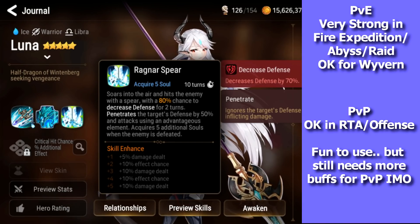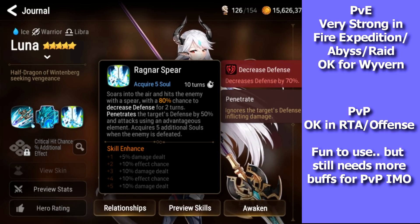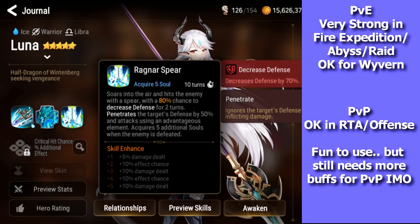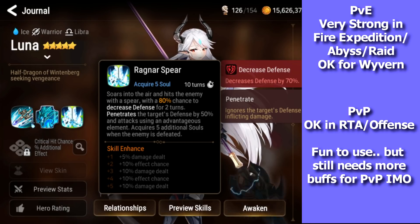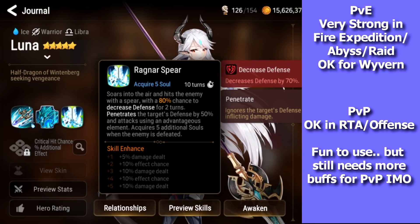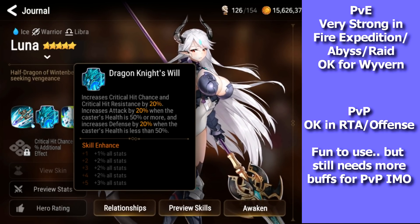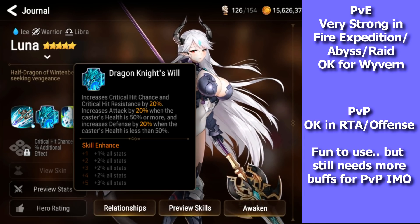Her S3 is a single target nuke — fully molaed it has a 100% chance to defense break and penetrates defense, and always attacks using advantageous element giving 15% crit chance with no miss chance against earth units. When you kill someone you get extra souls, and with the exclusive equipment, after you S3 and kill someone you get another turn. Her S2 got changed in the recent buff — it now gives crit chance and crit hit resistance, and grants attack or defense depending on whether you're above or below 50% HP.